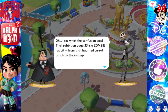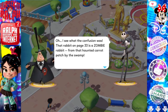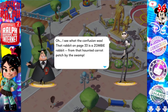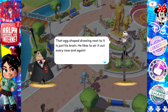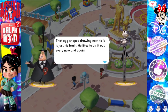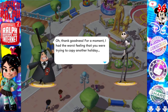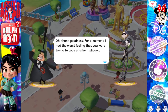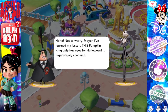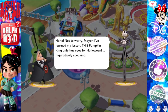But first, we have some dialogue from Jack. I see what the confusion was — that rabbit on page 33 is a zombie rabbit from that haunted carrot patch by the swamp. That egg-shaped drawing next to it is Justice Brain's; he likes to air it out every now and again. Oh, thank goodness. For a moment I had the worst feeling that you were trying to copy another holiday. Ha ha ha. Not to worry, Mayor. I've learned my lesson. This pumpkin king only has eyes for Halloween — figuratively speaking.